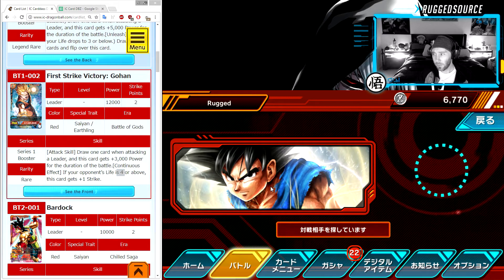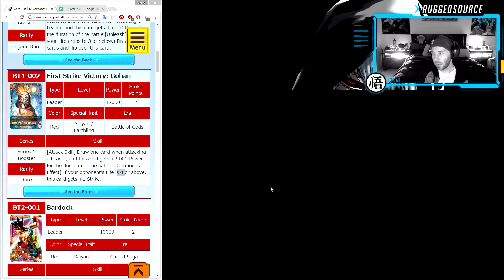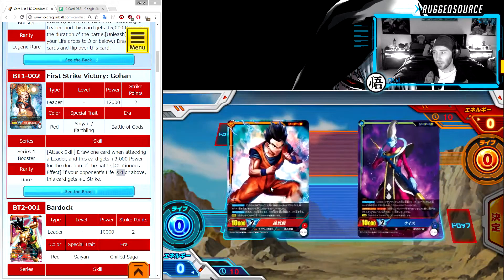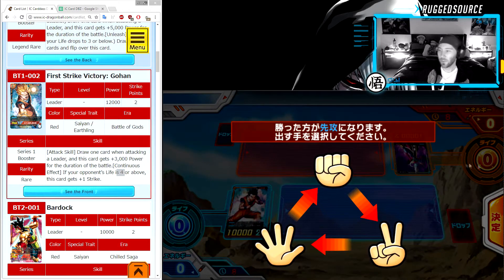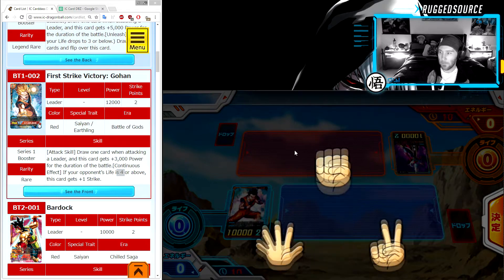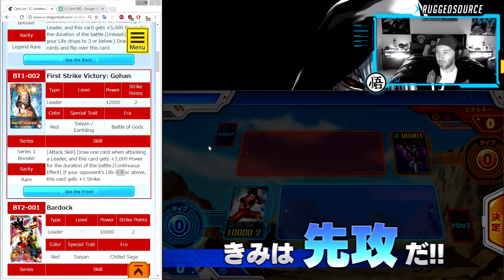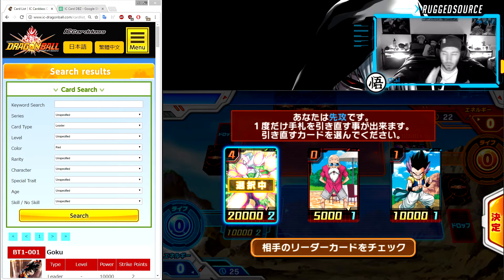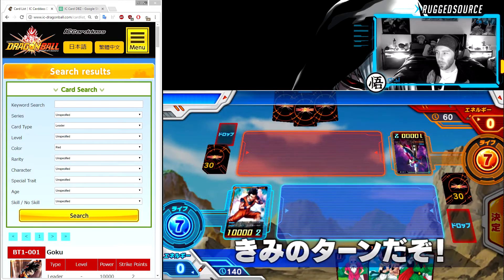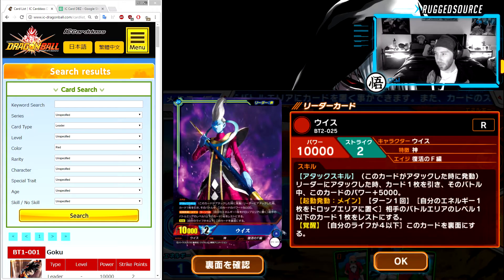It's probably due to the fact that more of the players are in Japan. I'm fighting some guy — Week 254 — it's probably some guy in Europe and he's got a Whis leader card. Not looking good for me right now. When you start off, depending on who draws first, you do a rock paper scissors. We've got a tie, we've got a tie again — all right, I win.